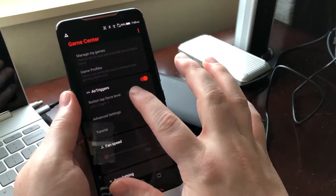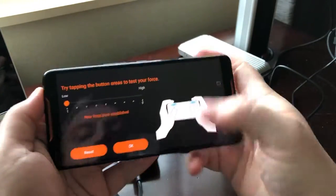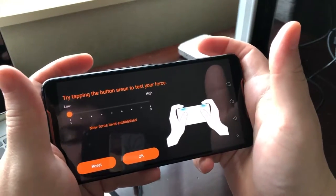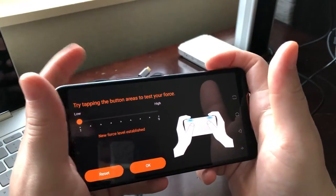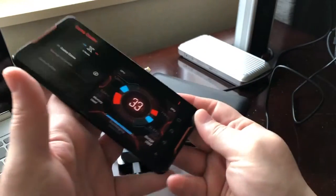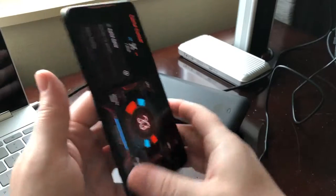There's your air trigger settings, so you can go around and adjust what setting you want — you really press down hard on the higher setting. I'm gonna leave it just as where it was.